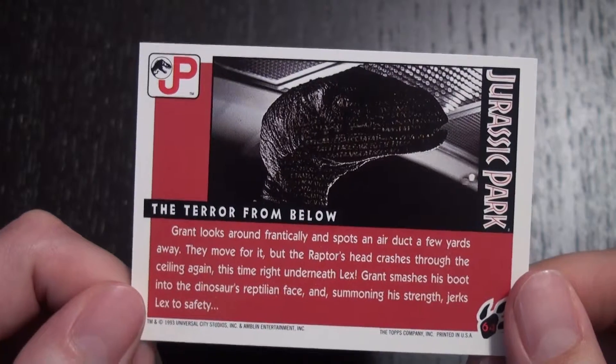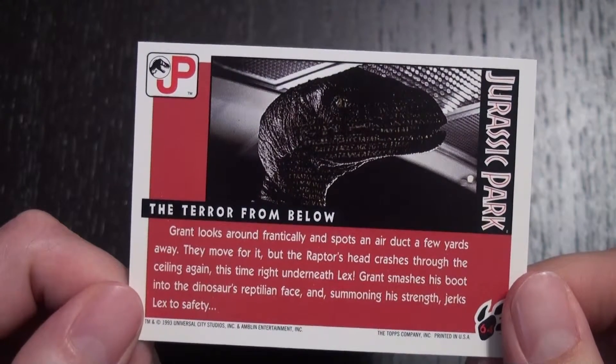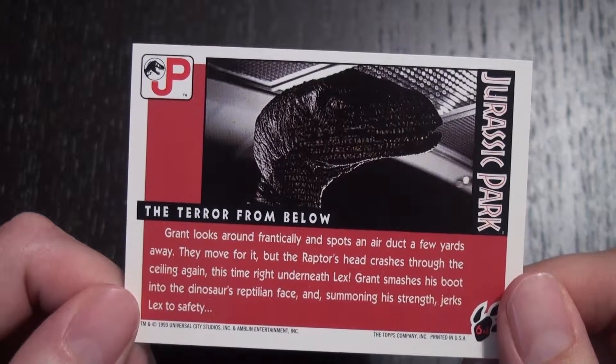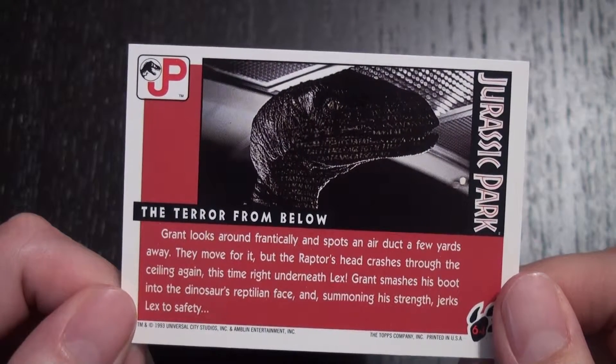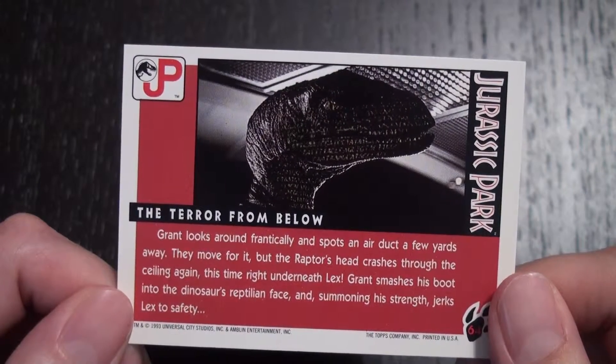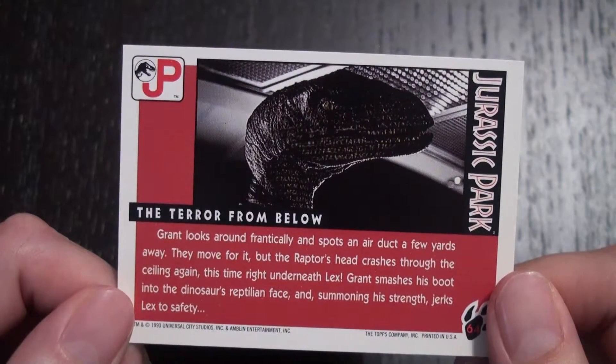And the text reads: Grant looks around frantically and spots an air duct just a few yards away. They move for it but the raptor's head crashes through the ceiling again, this time right underneath Lex. Grant smashes his boot into the dinosaur's reptilian face and summoning his strength jerks Lex to safety.